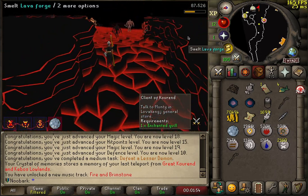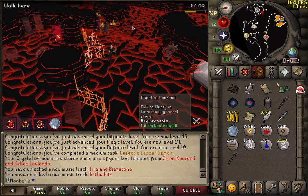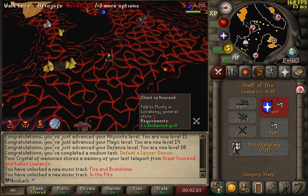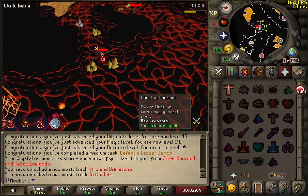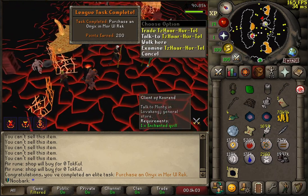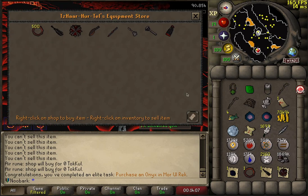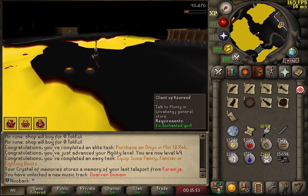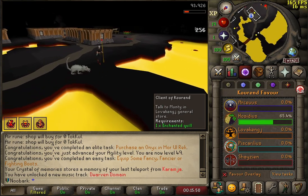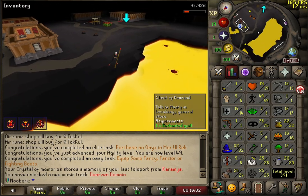I'm going to teleport there using my Tool Leprechaun straight to Varrock. We're going to buy a crap ton of runes, then sell them for Tokkul at the Tzhaar shop, and then buy a load of items using the Tokkul. Killing a Tzhaar is a task as well. Onyx purchased — 200 points. Let's buy one of all of these. Now we're going to finish the Client of Kourend and finish off the Hosidius favour, and then we should be good to access the Farming Guild.